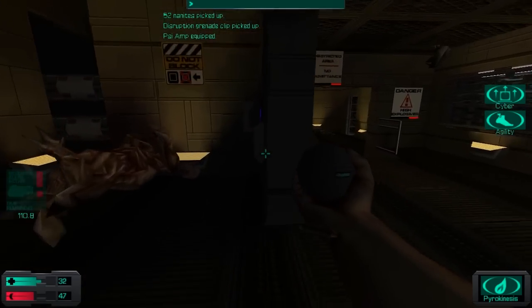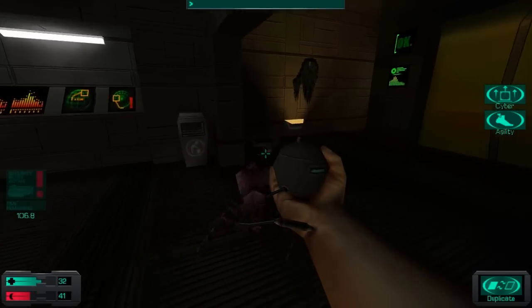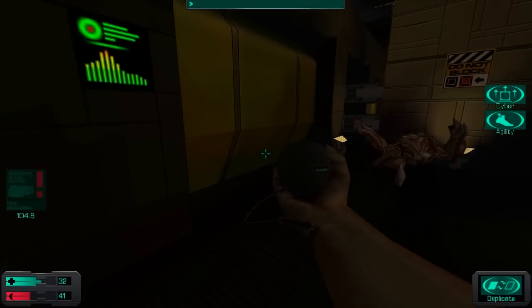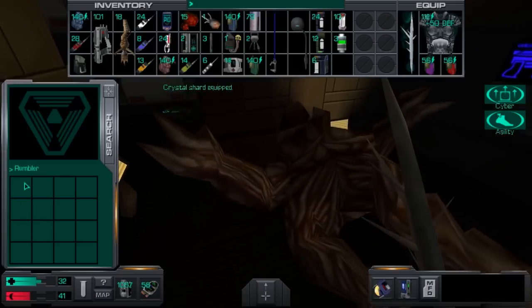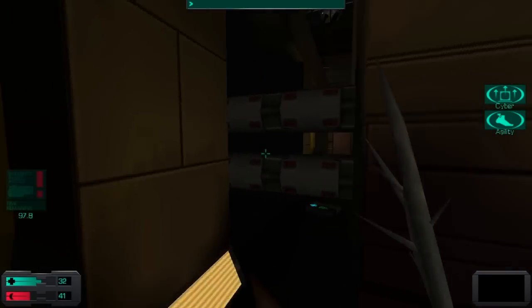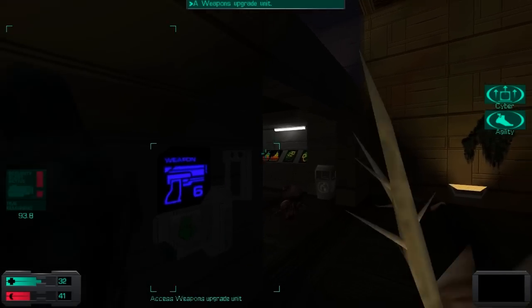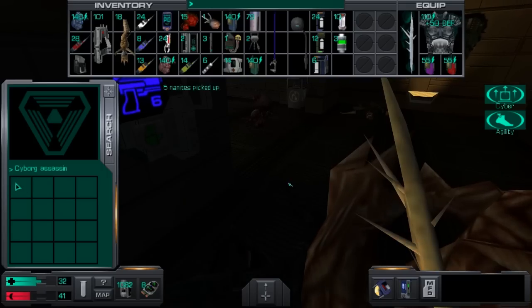Oh my god — it's been forever since I failed to hack an alarm, and it happened here of all places. Well, better steel myself for a struggle. Things are gonna get very ugly. So might as well max out our exotic weapon skills, because we'll need the extra stopping power of the crystal shard. Now I can kill assassins with only two hits.